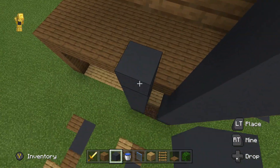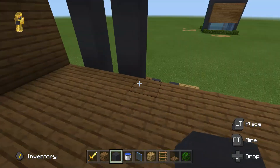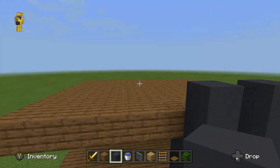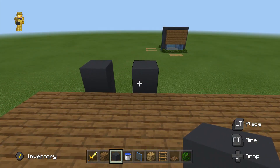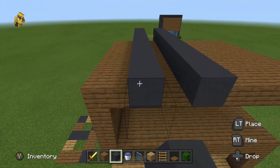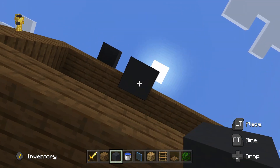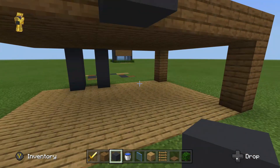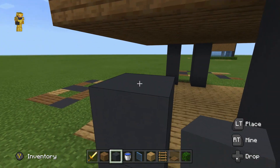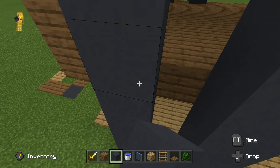Do the same thing on this side. Then come to the second floor and build it up to the second floor ceiling. Then make this gray concrete go all the way across to the other side, hanging over by one. Bring that down to the floor and build this side, connect it to that, and you're good there.